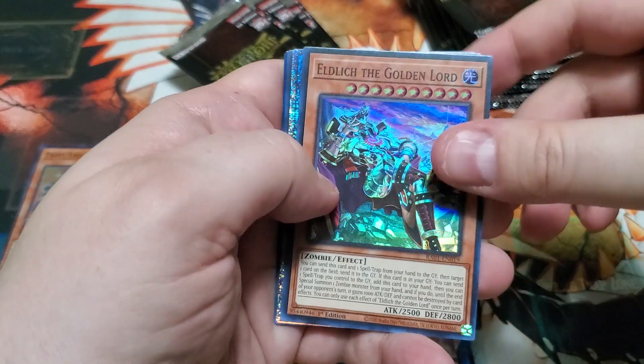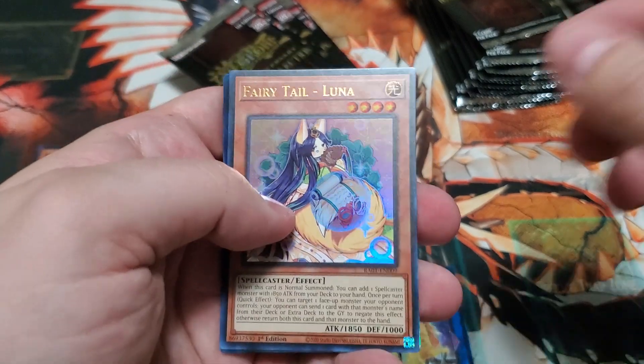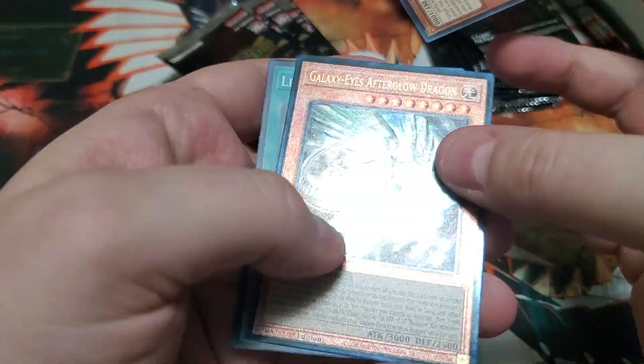Oh, let's go! A 25th Artemis and an Ultra Fairytale Luna — Ultimate Rare. Yep, that's the Ultimate Rare.